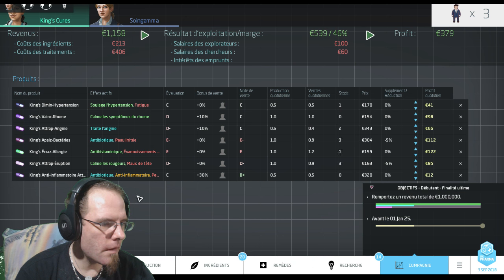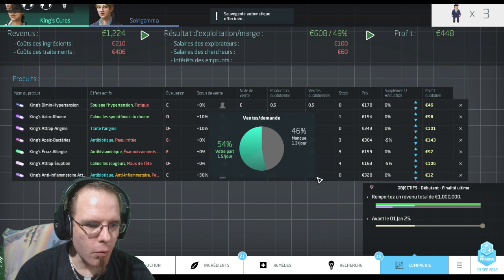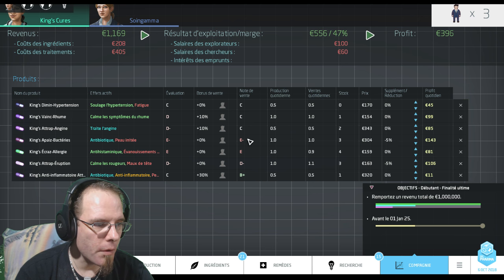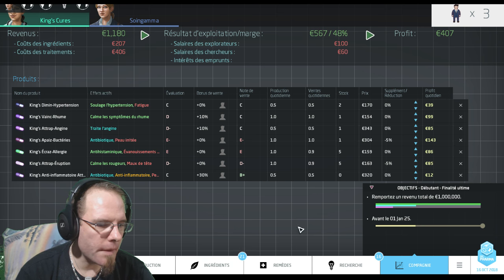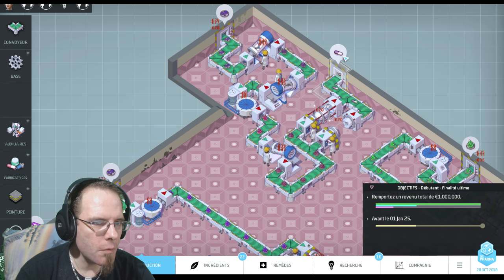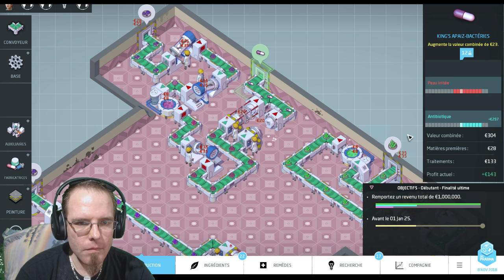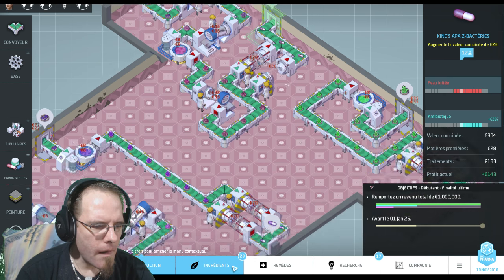Je regarde au niveau de la compagnie antibiotiques, anti-inflammatoires. Le profit quotidien est assez mauvais, c'est dommage. J'en vends autant que j'en produis donc c'est pas très grave. Mes stocks sont redescendus, ma réduction de 5% est plutôt pas mal. Le médicament a antibiotiques, peau irritée. Je vais regarder au niveau de la production, est-ce qu'il y aurait possibilité de changer la chaîne de production ? Antibiotiques, peau irritée : 12, 18, 10, 18. Comment je fais pour supprimer les peaux irritées ? Je ne sais plus comment je peux faire.